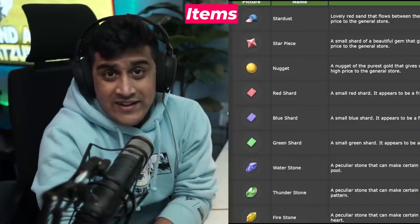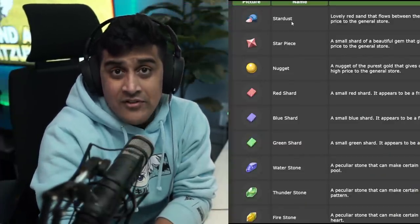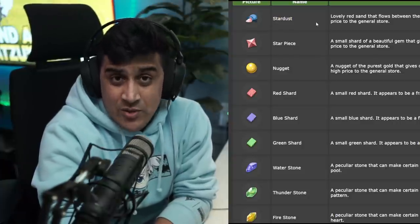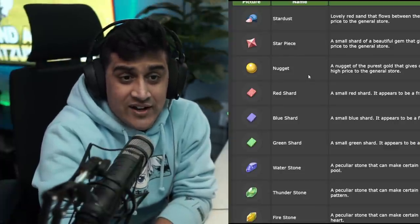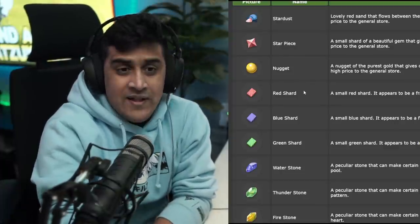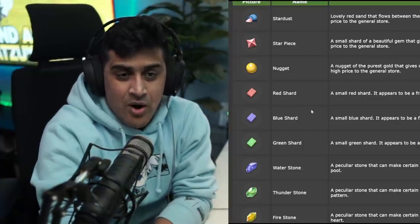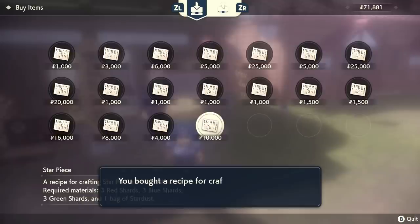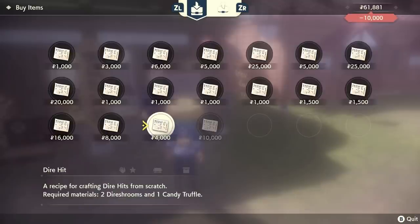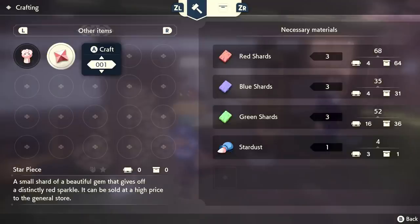Here are the items you can get from space-time distortions. You got Stardust, but you never want to sell this — do not sell Stardust no matter what. I'm going to talk about a crafting recipe. Stardust pieces can drop, and you can sell those for good money. Nuggets drop — I think they sell for 10k. Then you'll see red shards, blue shards, and green shards, which are the most common drops. There's a crafting recipe you can buy in town to combine shards with Stardust to create Stardust pieces, so save your Stardust to make more pieces and sell them for more money.